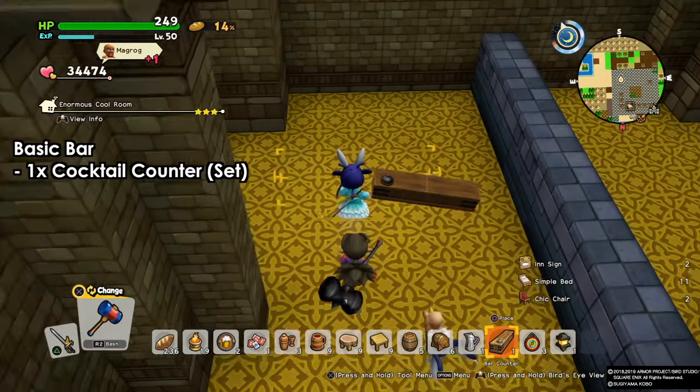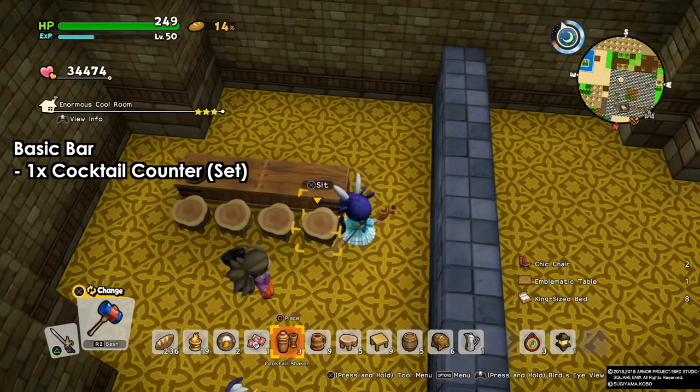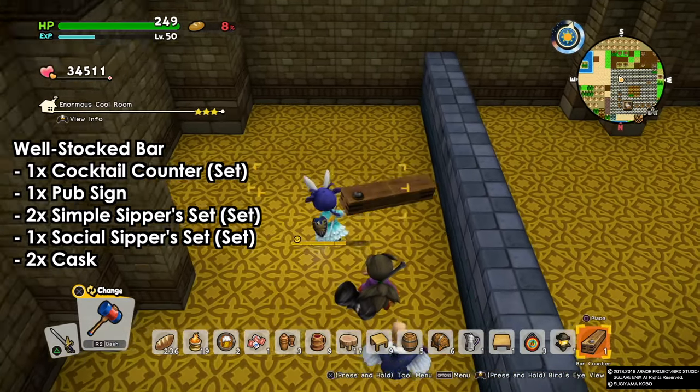So for the Basic Bar, we need a cocktail counter which is basically four stools, one cocktail shaker, and that's it. Simple as that — we'll have our cocktail counter and our Basic Bar is done.